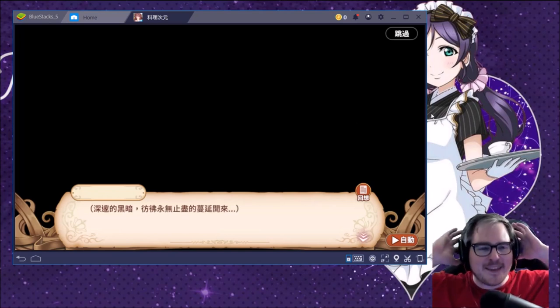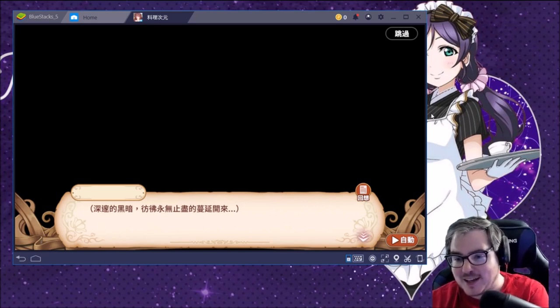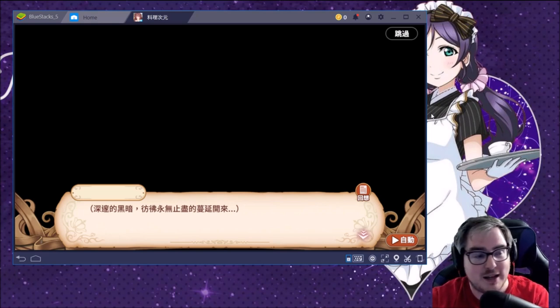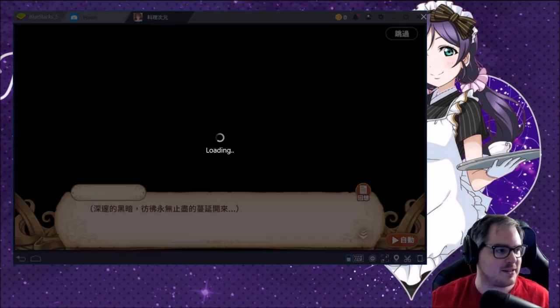There are three really good use cases for the translation feature. One is being able to play a game in another language. Two is being able to translate and read and understand the story. And three is for menus. We can see all of these already.